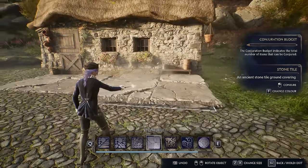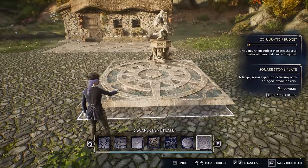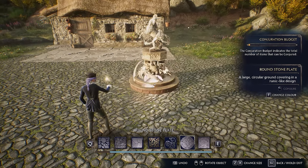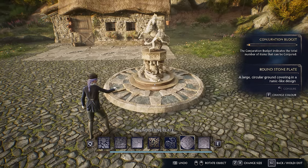I really like using these stone tiles — I put them in front of the cottage because I felt like they added a little more character to the space other than just having the regular stone path. I also found these plates: a square stone plate and a round stone plate.